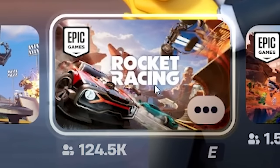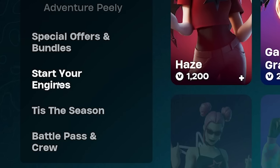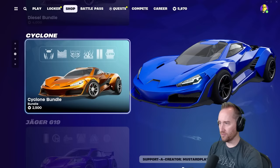Rocket Racing is officially out. Before we get into it, if you go up to your shop, you're going to notice this new section called Start Your Engines. This is where you can buy all of your race skins.